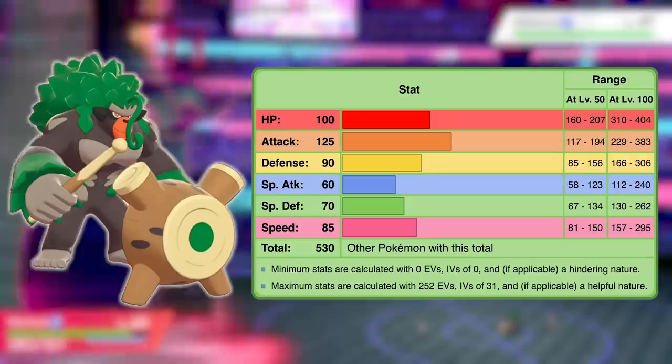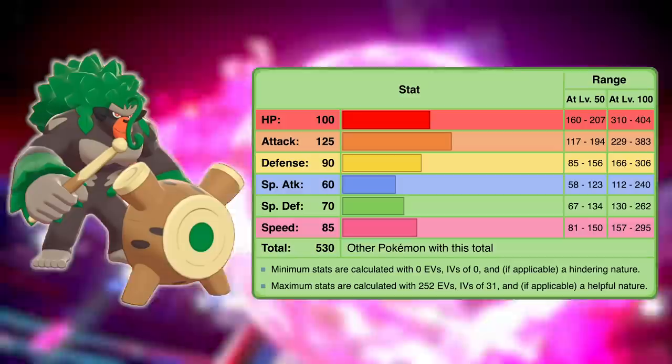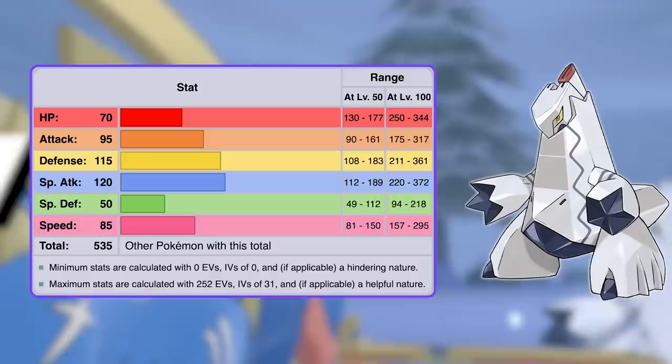And next, of course, is number seven, Rillaboom. Rillaboom is much slower than the other two starters but is far bulkier, having a base 100 HP stat, 90 defense, and 70 special defense. Plus, it's not super slow either — base 85 speed is nothing to scoff at. Its hidden ability is Grassy Surge, which will certainly be quite useful once it's made available, because that's basically a free powerup to all of Rillaboom's Grass-type moves.